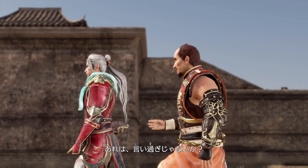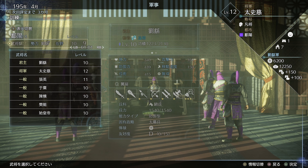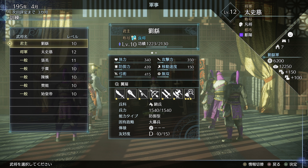Said turns are denoted by months, which advance by selecting options within the command menu that you'll be getting comfortable with. This menu is your powerhouse.